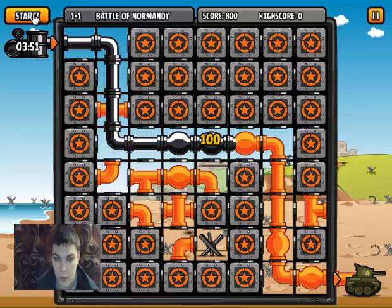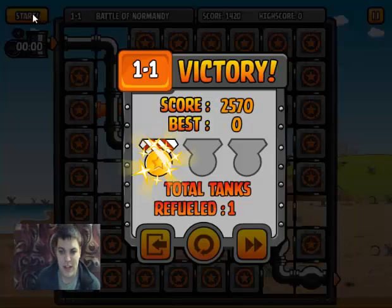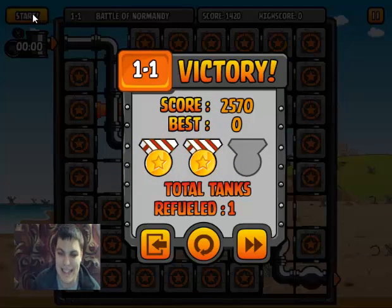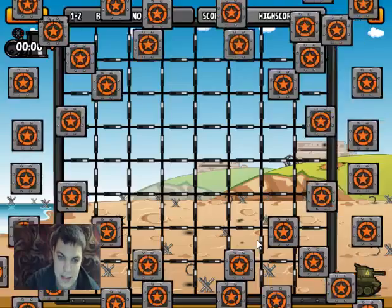Look at those hundreds coming! Wow! Whammy, I'm doing it! Am I going to make it? Yes, I did — I just won the level! Victory, new high score: 2570, two medals. That's right, easy as that. If you want to play the map again, just click the repeat button. If you want to go on to the next level, click the next level button.